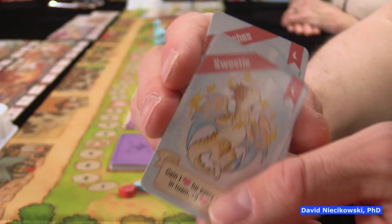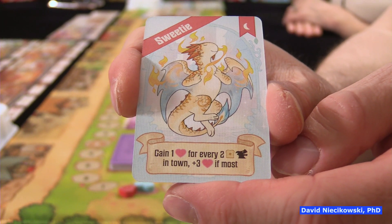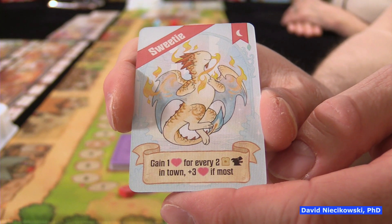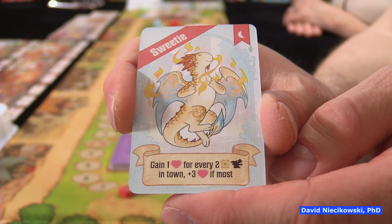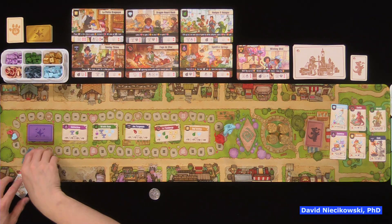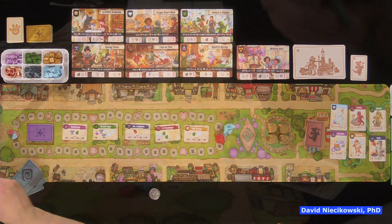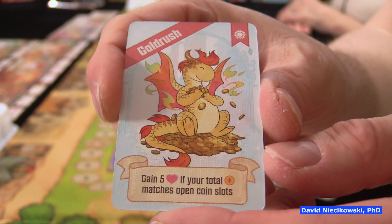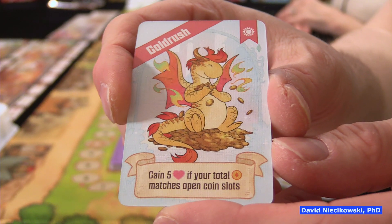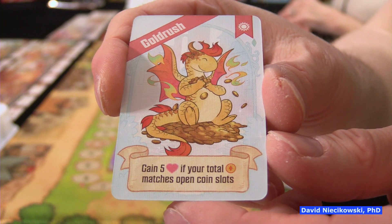Fancy dragons are dragons you'll score either at the end of the game — called moon dragons — or during the game. For example, one moon dragon gives one reputation for each starter shop with a matching starter dragon icon. Another moon dragon scores at the end of the game: gain one reputation for every two bread dragons in town, plus three reputation if you have the most of that type. There's an artisan dragon for every type of good: potions, leaves, bread, meat, iron, and diamonds.